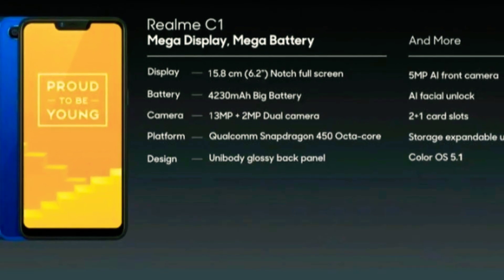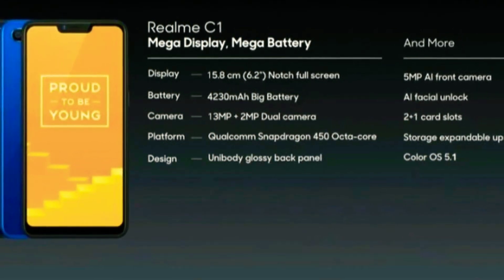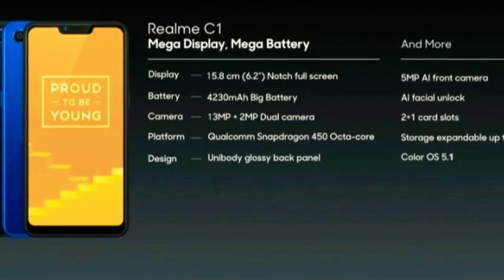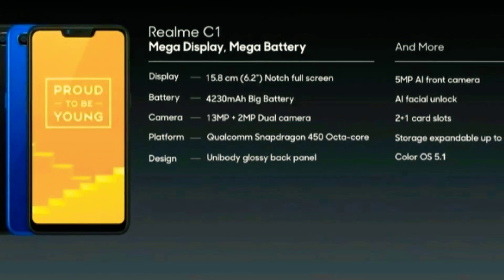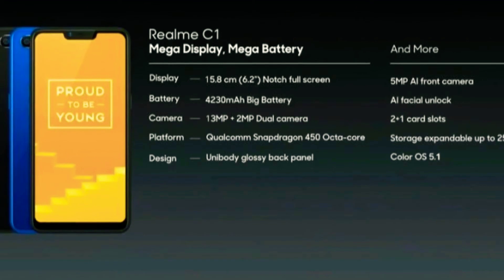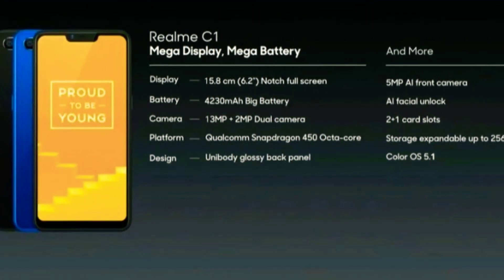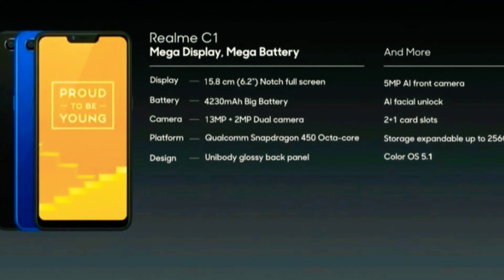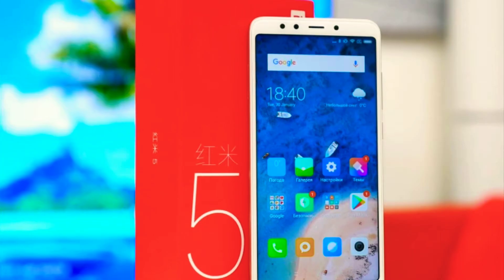Cameras: rear camera is 13MP plus 2MP depth sensor, front camera is 5MP. OS is Android 8.1 with Color OS 5.1 out of the box. The Realme C1 fits in a 7,000 to 8,000 budget range.